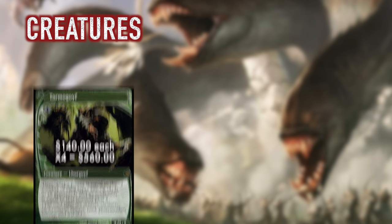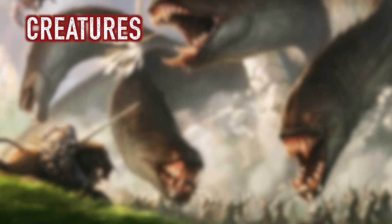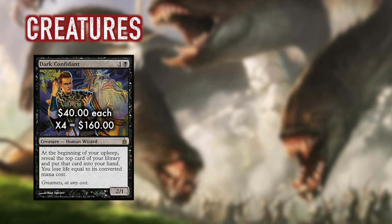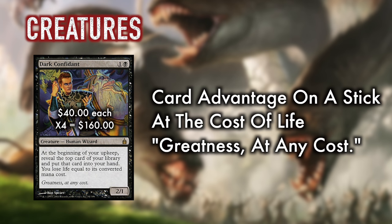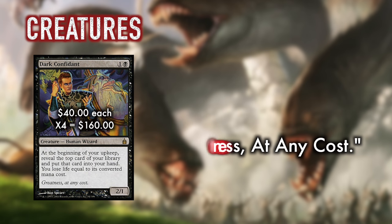We also run a full playset of Dark Confidant, also known as Bob — the 2/1 card drawing engine. Single-handedly this card will bury your opponent in card advantage.